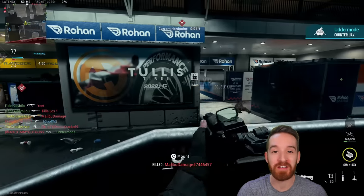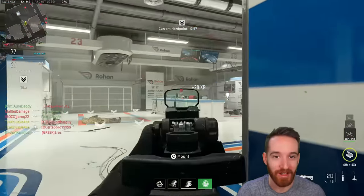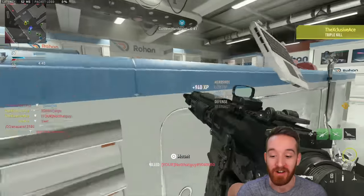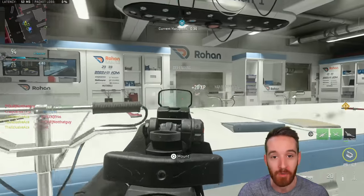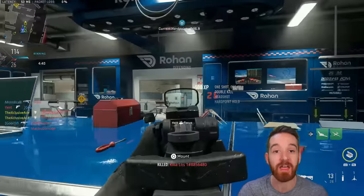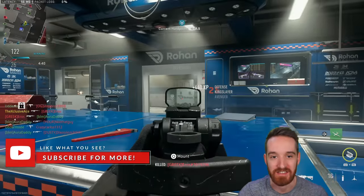That wraps up today's gun guide on the Tempest Torrent marksman rifle. Now that I've got the rate of fire stats corrected — sorry for that little mistake and the re-upload — I really like this gun. I knew it felt great from the beginning and was confused why I liked it more than the Tac-M, but that was just due to the rate of fire error. This is an incredible marksman rifle and I'd highly recommend checking it out. Let me know what you think in the comments, check the playlist for previous Gun Guide episodes, and subscribe for more.